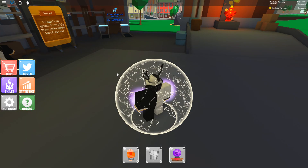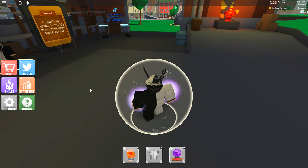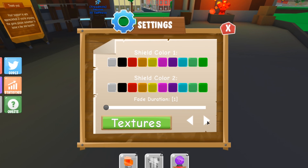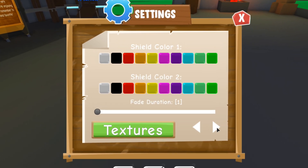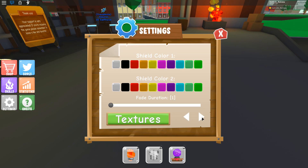I believe you need the customization game pass — the shield customization one. Then you go to settings, next page, and there we are. Shield color. The shield color actually saves in-game, so you don't have to re-equip it every time. Shield color number one, let's go ahead and check this out.